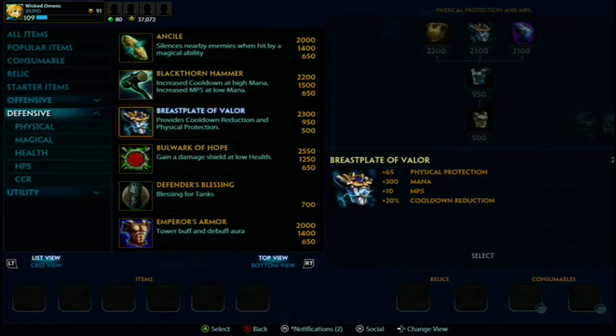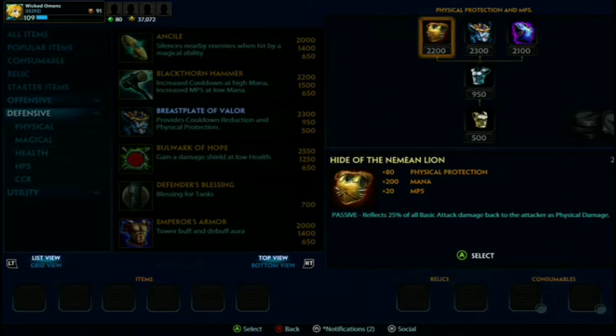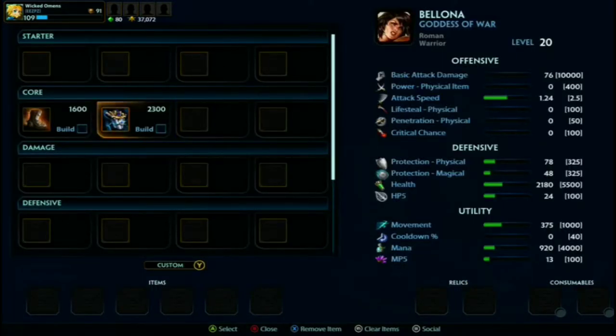I generally like to go Warrior Tabi because it makes Bludgeon hit a bit harder, which is nice. Breastplate is a very safe item - if you don't know what to build against physicals, you don't have to worry about it not being good. On the other hand, if they're going to be heavily auto-attacking, I recommend Hide of the Urchin or Nemian Lion instead to make fighting you a lot harder. But generally I keep Breastplate. By the time you finish this item in Conquest, you're probably rotating.